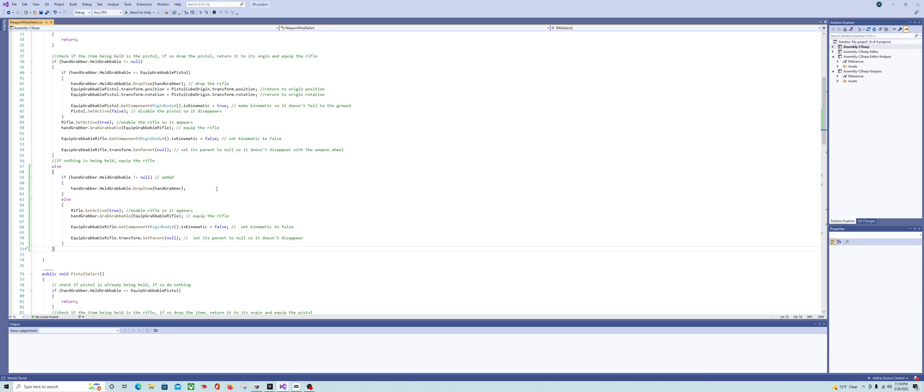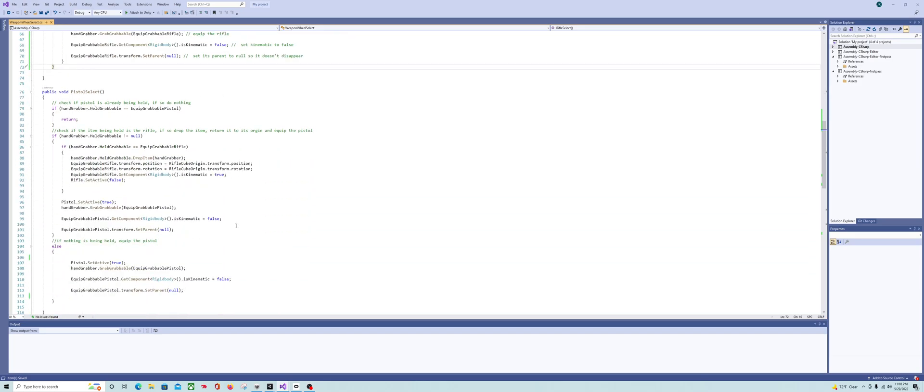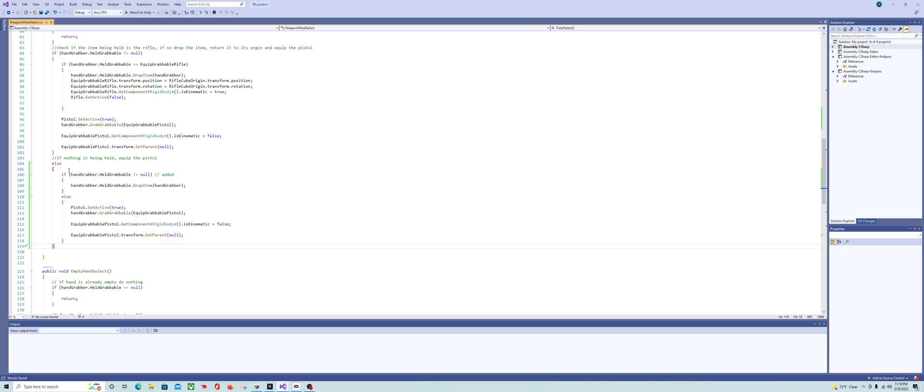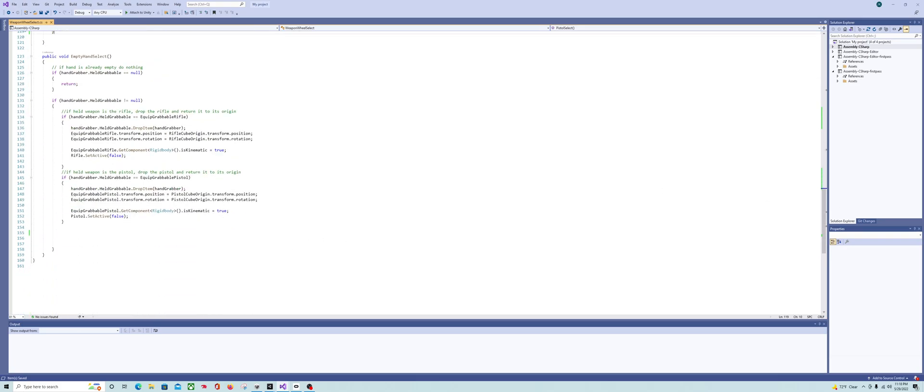Basically, if you're holding anything that's not the pistol or the rifle — say a grenade — it's just going to drop it and then equip the rifle. Then come down to your pistol select and we're going to add the same snippet of code, slightly different, around line 104. Then come down to your empty hand select and add a couple of lines there. That should make items drop straight down before it equips your pistol or rifle.